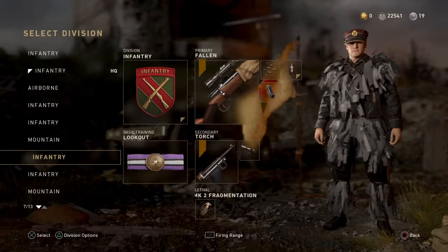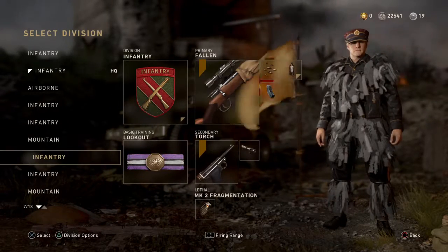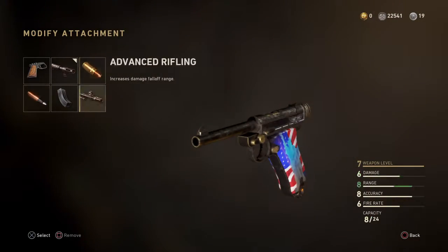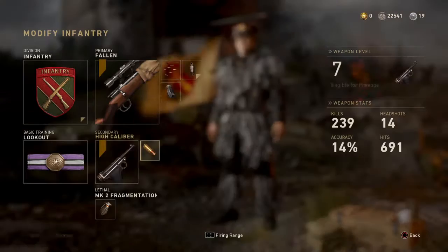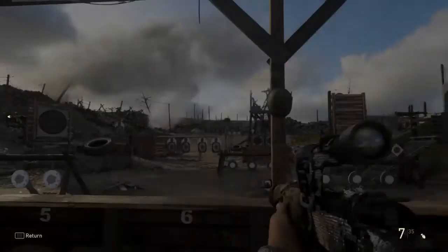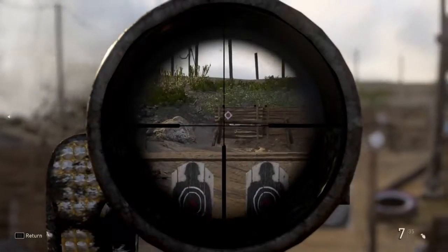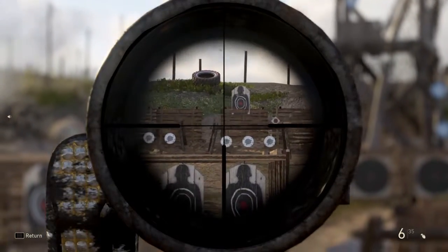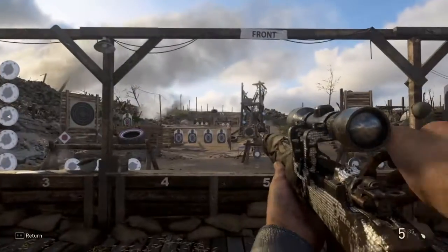So the class that I recommend you guys using is this one right here. Because if you have ballistic calibration on, this is what it is now — there's barely any idle sway, and you'll be able to hit shots easier.